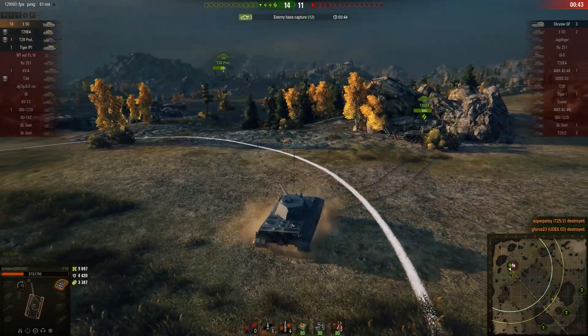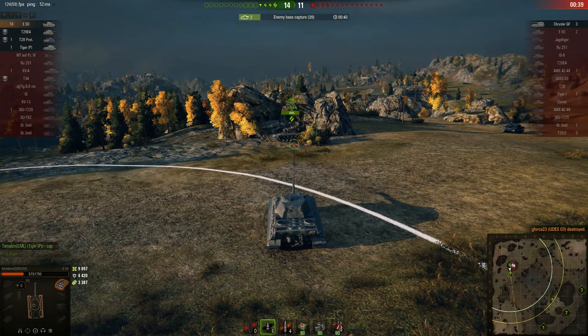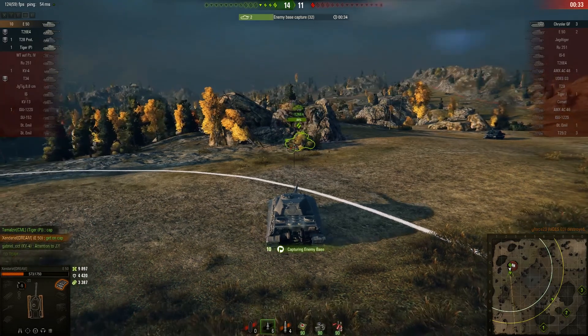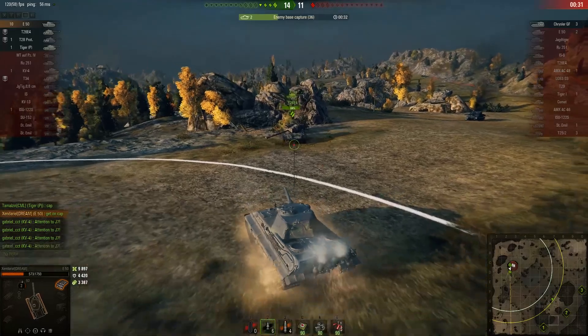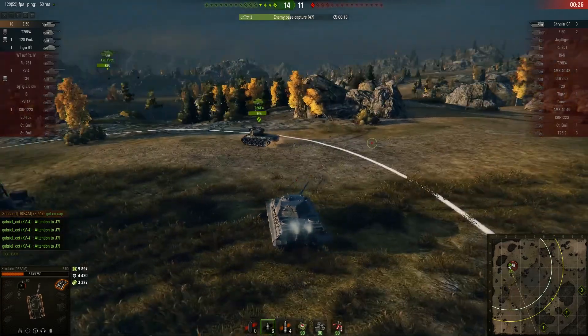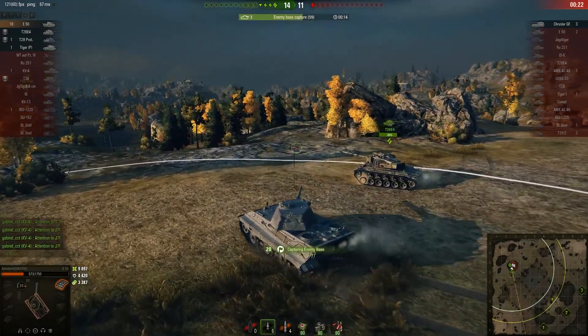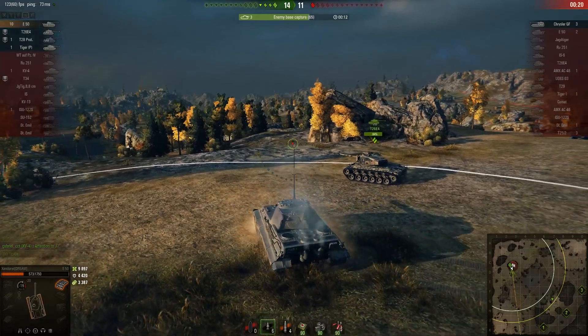Xandariel was capable of getting his 10th kill, the UDES-03. You wouldn't be capable of getting this Chrysler GF — come on Super Pershing, you dingbat, don't go cap! We won't be capable of capping this in time unless you come with me. Finally, you picked up all three of your brain cells and decided to come into the freaking cap circle. Dumb people like this can trigger me like crazy.